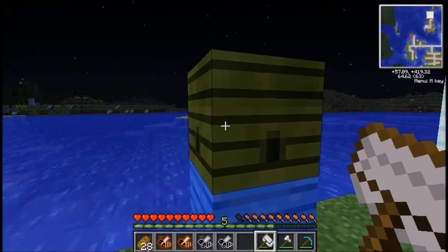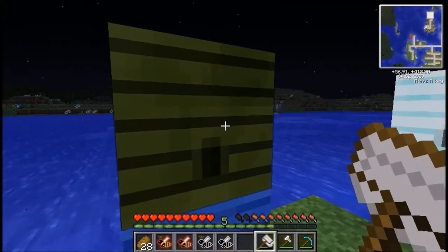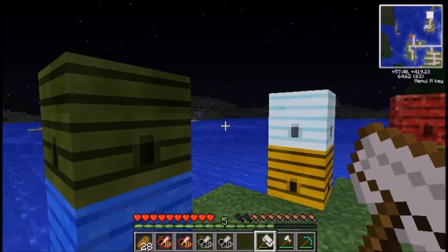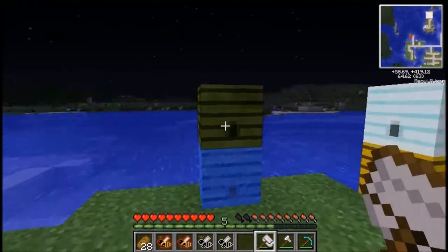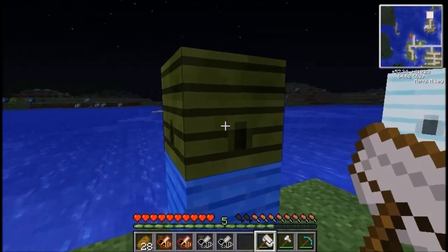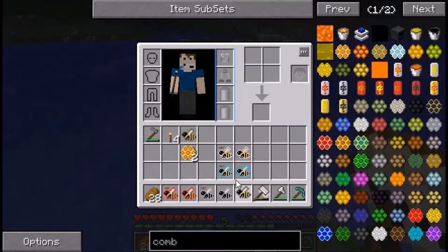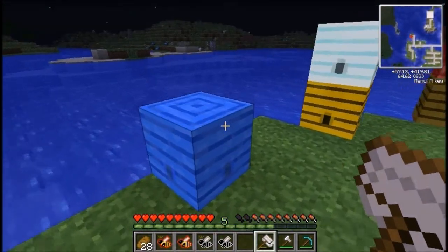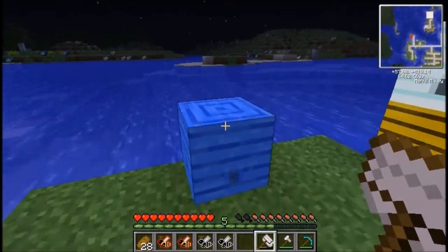This is a marshy hive. Marshy hives spawn in swamps — you'll see them slightly in the water sometimes as well as next to trees, just randomly in that biome. The majority of these hives are biome-specific, meaning they have to be in the exact biome, apart from the marble which can be found anywhere. The swampy one will drop a marshy princess and a marshy drone. They will always drop a princess but won't always drop a drone.